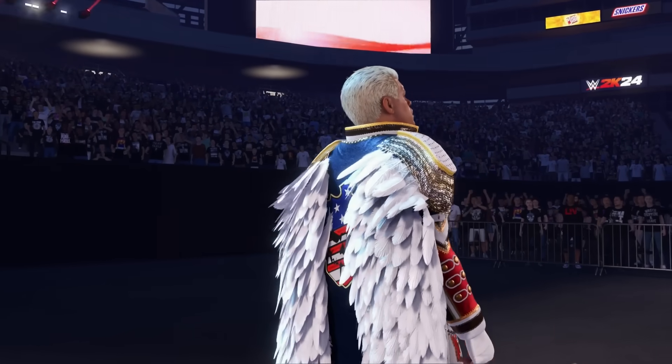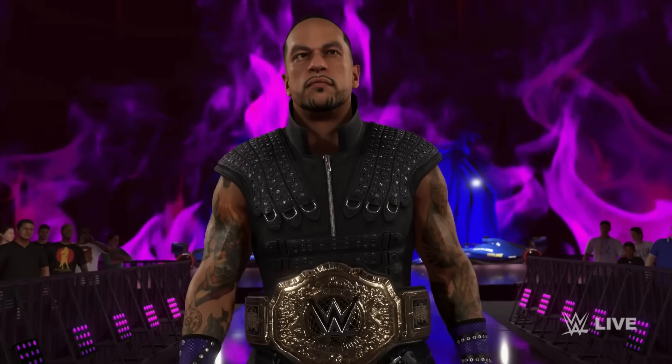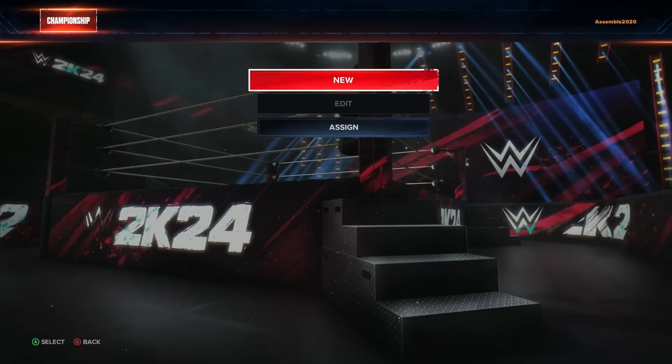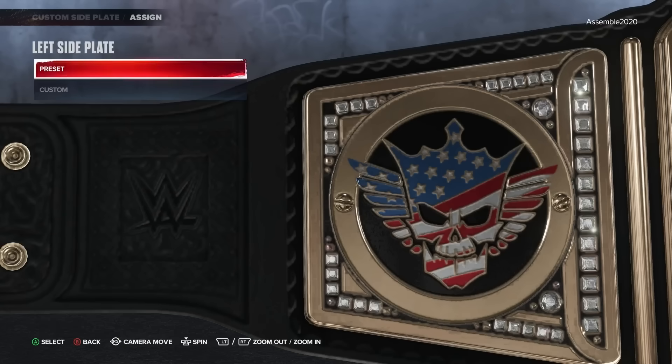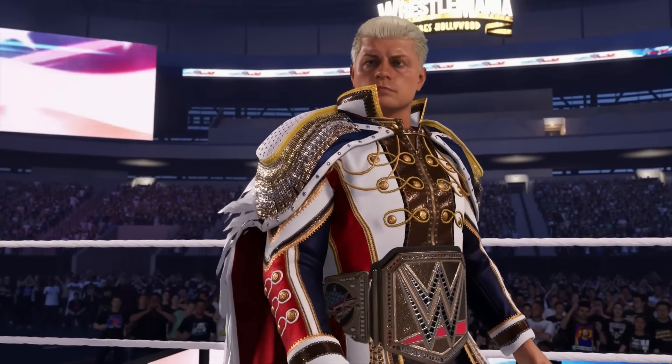Next I want to talk about championships and side plates - this still has not been patched and it's still a big problem. For world titles it's hit and miss. Damian Priest has the World Heavyweight Championship and comes out with the correct side plates. Cody Rhodes did not by default. Rhea Ripley does have her side plates, Bianca Belair does have her side plates. Mid-card titles - no. To fix this manually, go to Championships, then Custom Side Plate, hit Assign, go to your champion, and change the left and right side plates. We gave Cody the American Nightmare side plates and it does work when done manually.